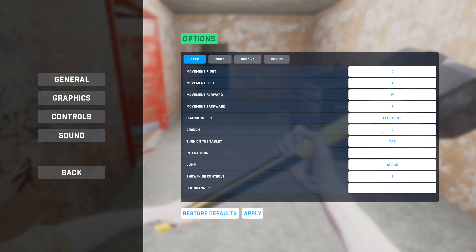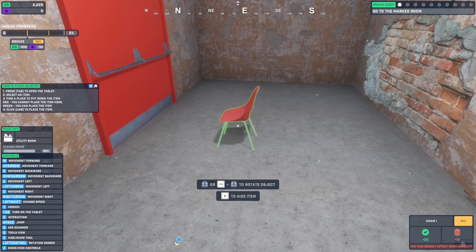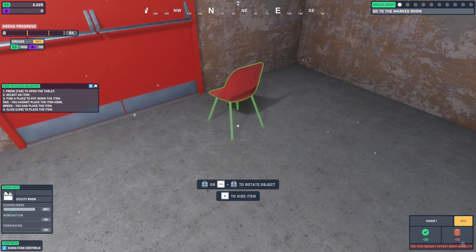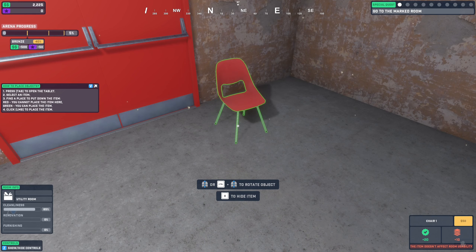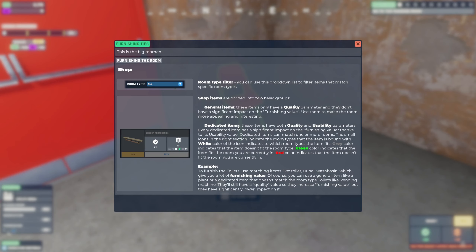Movement is WASD, you can sprint with Shift, crouch is C, tablet is Tab, E to interact, Space to jump, Z to show/hide controls, and B to use the scanner. We can open the tablet and buy furniture and other things. Say I want to buy this chair — it tells you this item has a small impact. In the bottom left is the room info. Scroll wheel to rotate, and holding Control does it even faster. Green color indicates the item fits in the room; red indicates it doesn't fit.